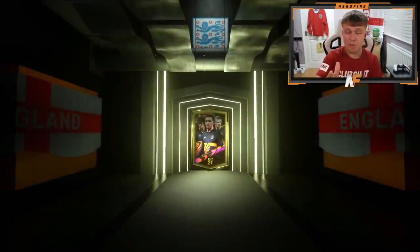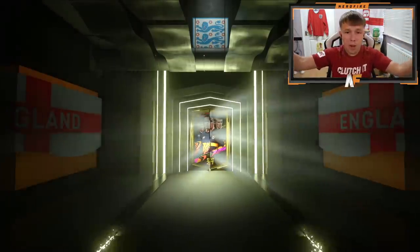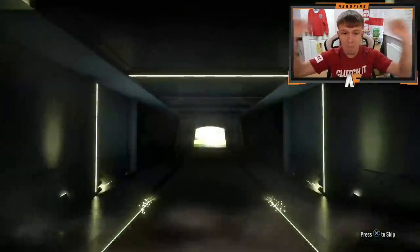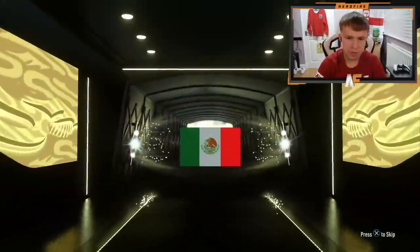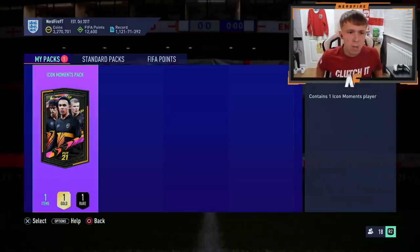Two more packs to go before we go into the Icon Moments Pack, which is going to be a stat reveal. Final pack before the icon pack — what do we see? A board! Good for the fodder. Mexican right winger — that's Carlos Fea. On to the pack we actually care about, which is the icon pack now. The Icon Moments Pack is here. It's time to crack it open and do a stat reveal. I just hope it's something decent.